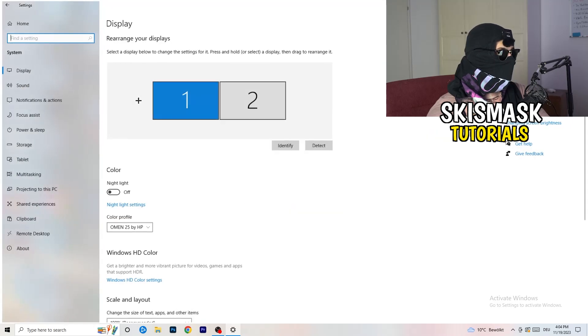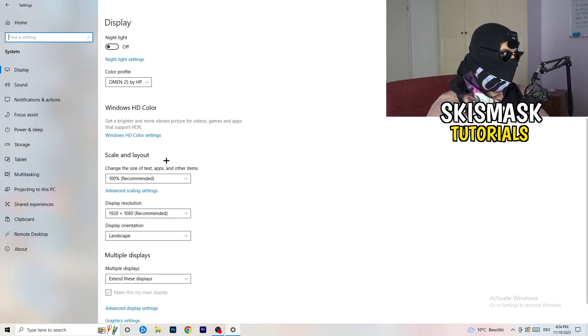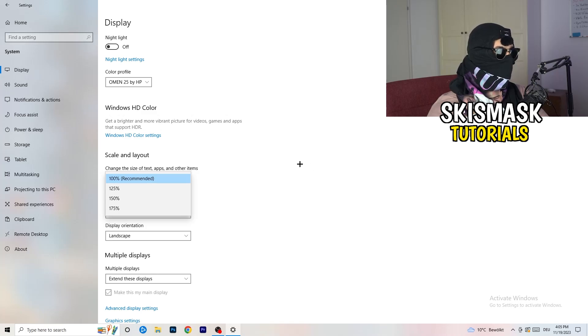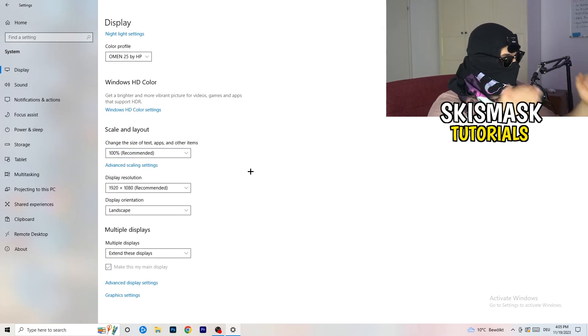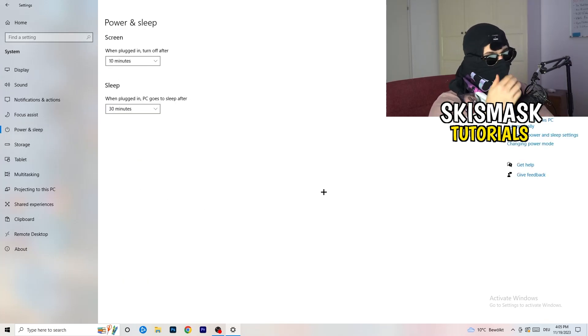Open Settings again, go to System, and identify your main monitor — the one you play games on. Go down to Scale and Layout and change the size of text, apps, and other items to 100% as recommended. Then check Display Resolution — this is really important. Your monitor resolution should match your in-game resolution. Set them to the same value, whether that's 1920x1080 or whatever you're using.